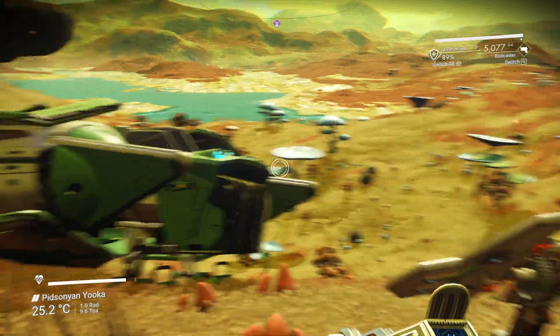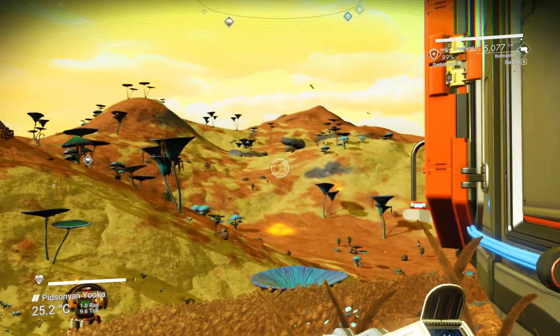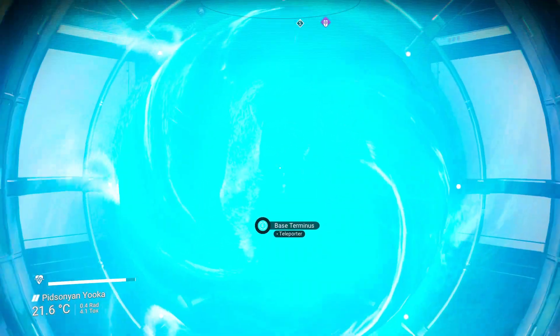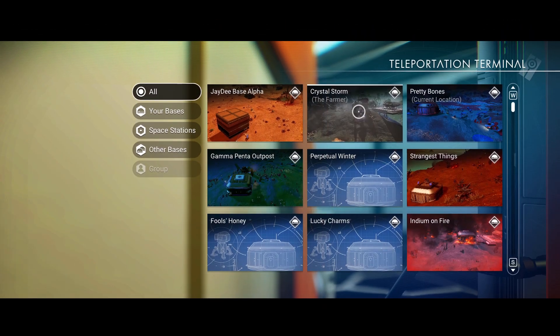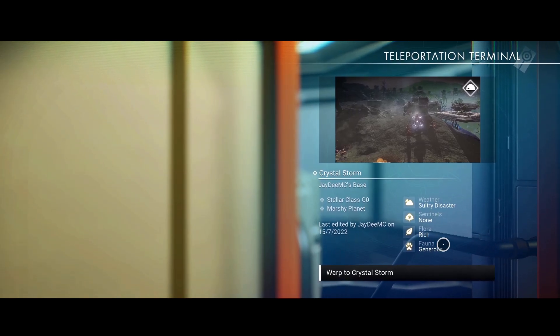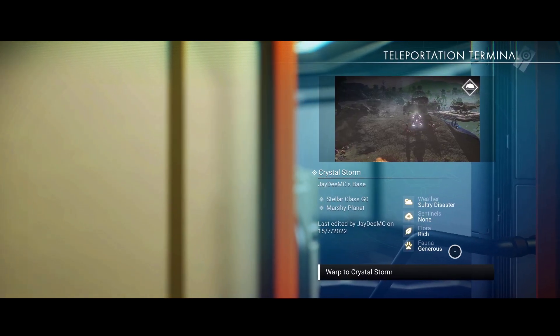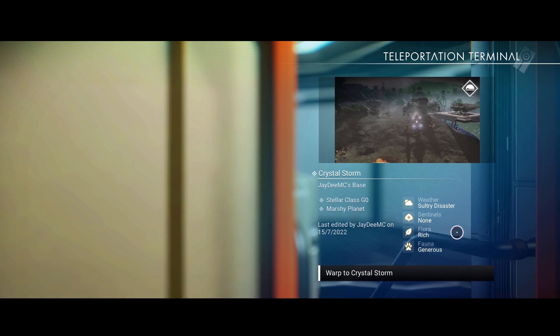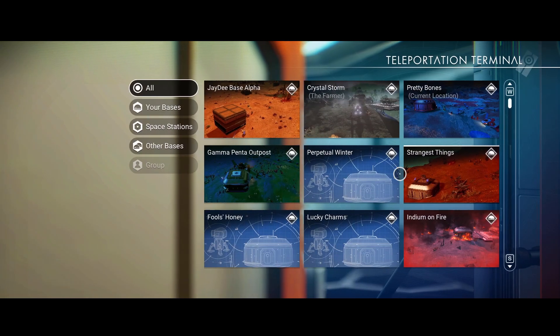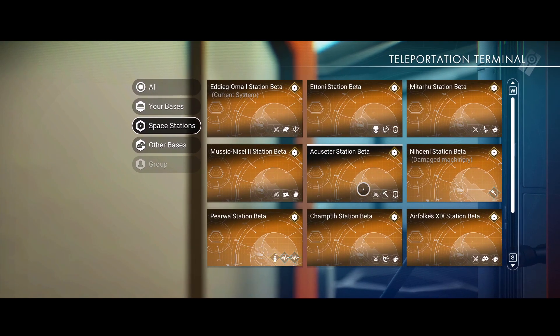What I want to do — I may as well head back to my main system. I wish it would actually say the name of the system, but it doesn't. I am in the Nihowani system. So let's go to the space station — Nihowani station.